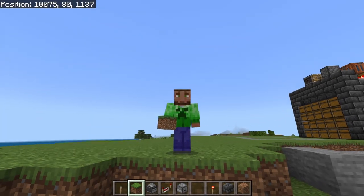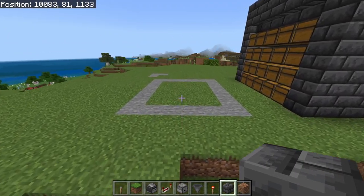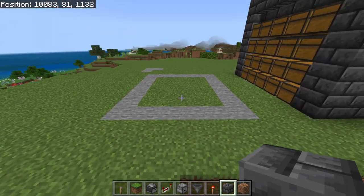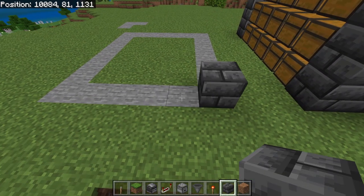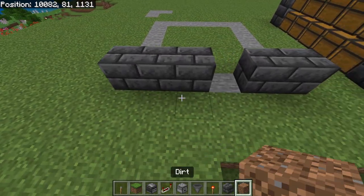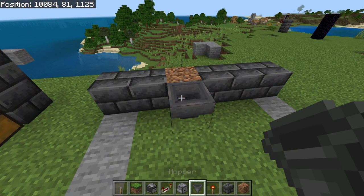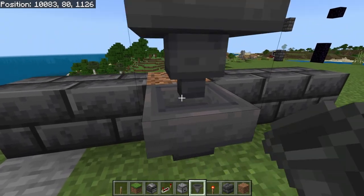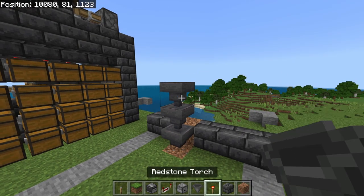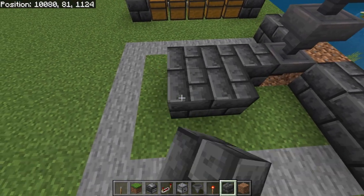Everything that you're going to need in order to build this farm is down inside the description below. The first thing that you're going to do is go to the front, which is the side that has the six blocks width, and you are going to start by placing in two of your solid blocks on the right hand side. You're going to skip this block and place down three here. Then you're going to take a temporary block and place down a temporary block here with a hopper facing into the back of it, a hopper facing into the top of that hopper, and then another hopper facing into the top of that hopper. Then you're going to grab your solid blocks and place down a solid block here, here, and here, and then three more here, here, and here.